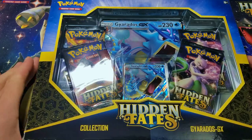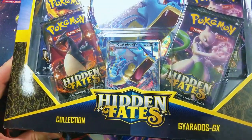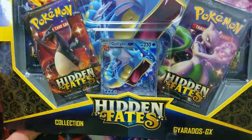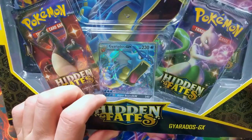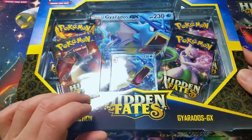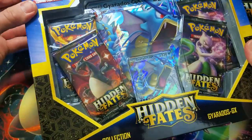What's going on guys? Pokemon Unwrapped here and welcome back. Today we're going to be opening up this Hidden Fates Gyarados GX Collection Box. This is the same Gyarados GX promo card that you can get from the Hidden Fates tin. This is just the Collection Box version which comes with the Jumbo card here, you can see in the back.